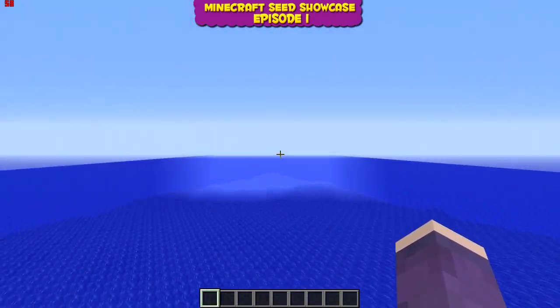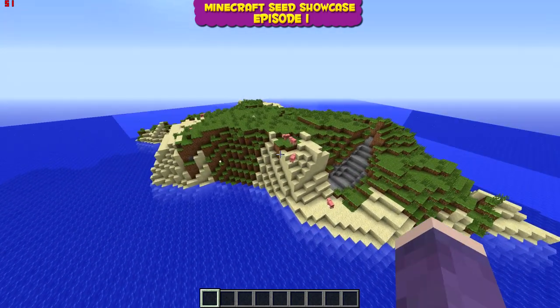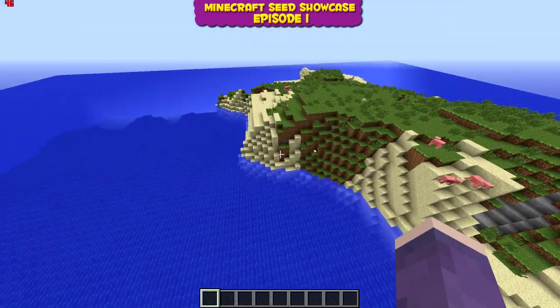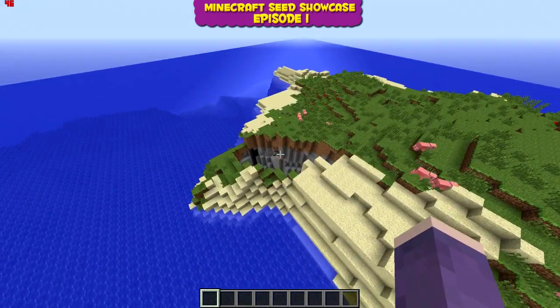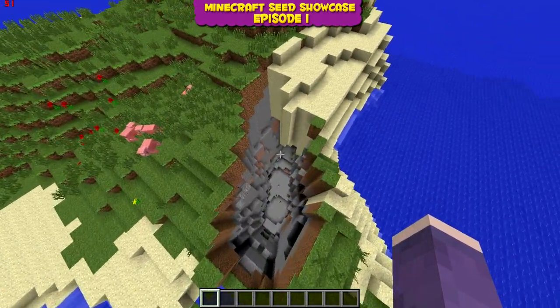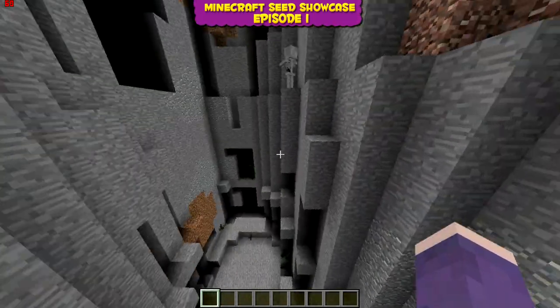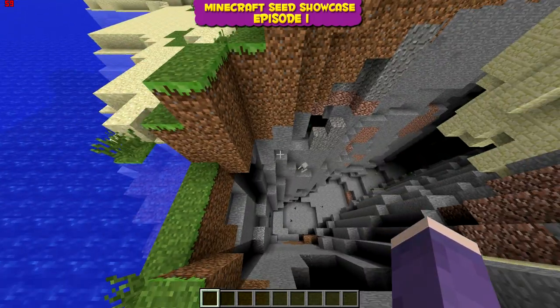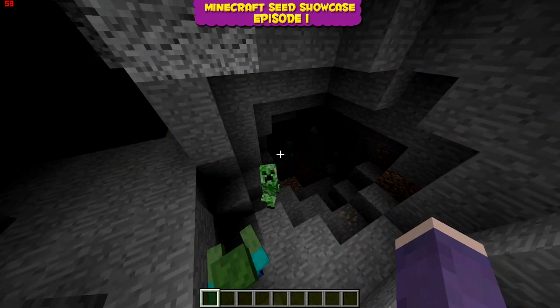The most important thing is there are animals, so you can get food straight away. There are loads of pigs, and there's a ravine, so you have easy access to a cave. This seed is pretty awesome — and there's already a cave opening right here, which is pretty cool!